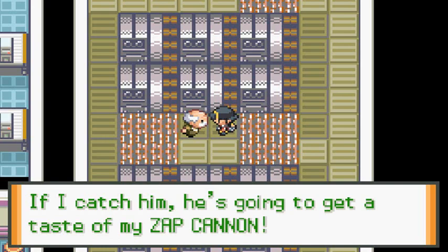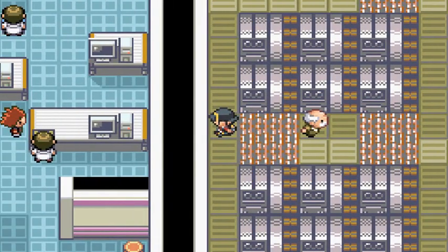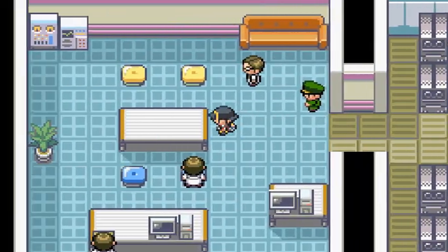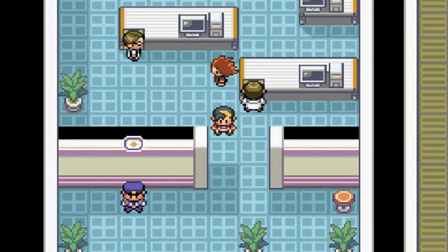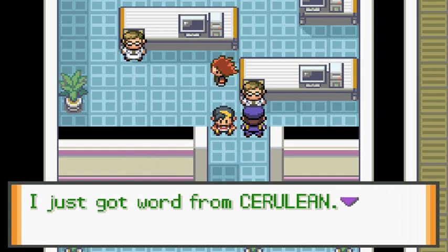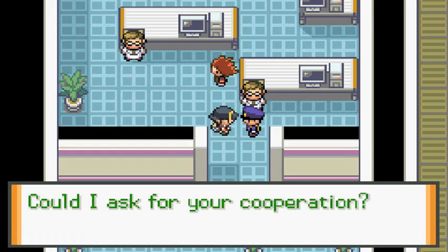The manager says: 'If I catch him, he's going to get a taste of my Zap Cannon!' After talking to him, we leave and get a phone call: 'I just got word from Cerulean — it appears a shady character has been loitering around. Could I ask for your cooperation?'